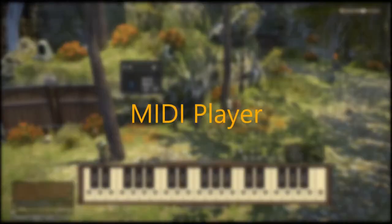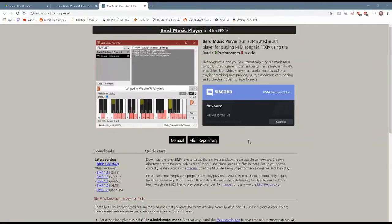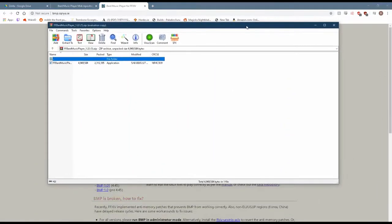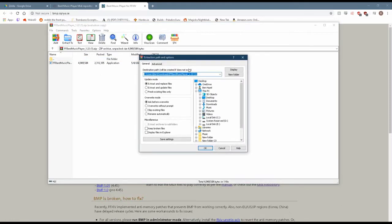Next up, we're going to take a look at how to play MIDI files in Final Fantasy XIV. It's not too difficult, it doesn't take much time, and I left all of the links that you'll need down in the description below. Go ahead and click the top link in the description — this should take you to the download website. Go to the left and download the most recent version of the program. After that, use whatever unzipping program you want and extract it to a folder. Make sure you remember which folder that is, because you will be needing it later.